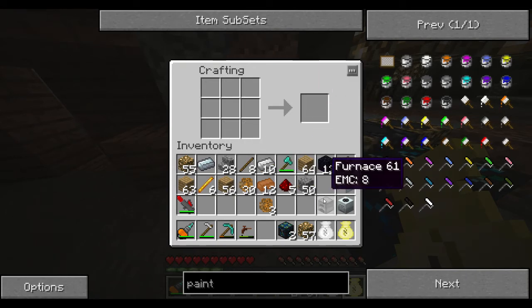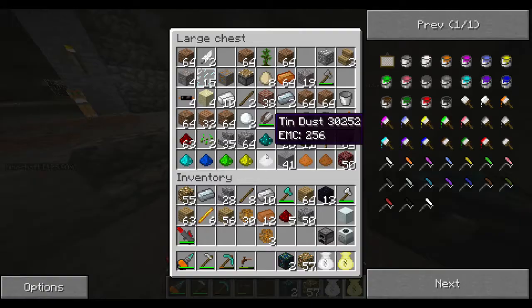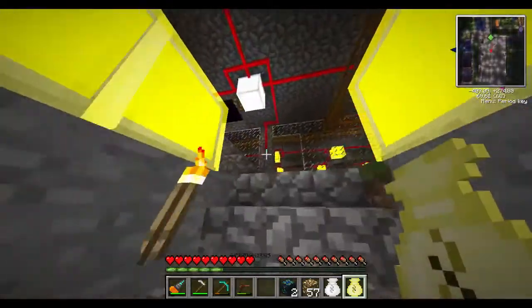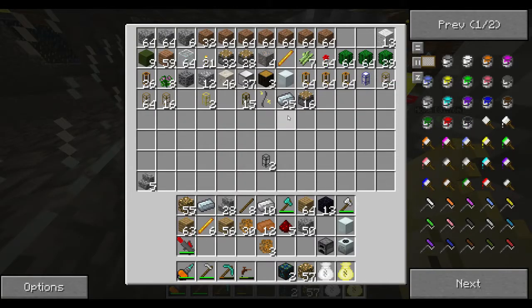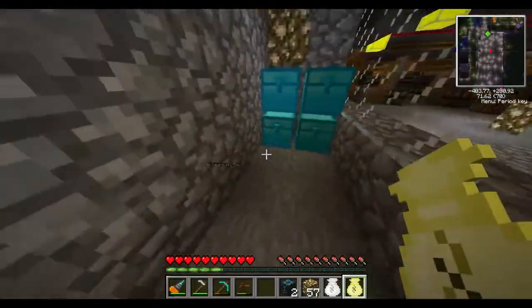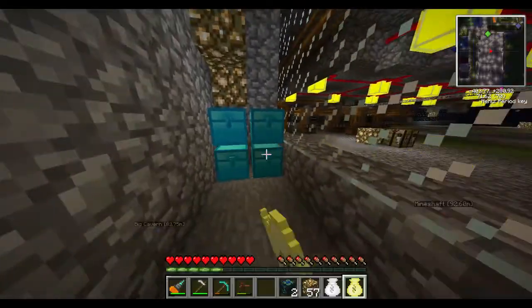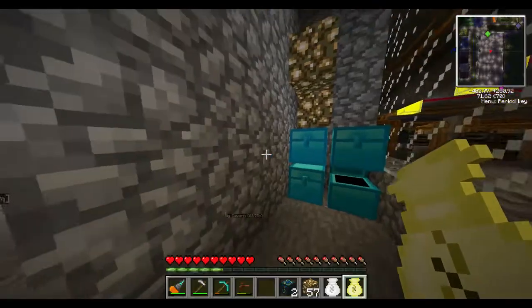The third thing we need is a little bit trickier — that's the RE battery. To make that we need tin. I've got some tin ore here. So of course you would just go mining and get some tin. Let me check if I've got a piece of tin anywhere. I've got machines all over the place here. We're going to go over to the big machines and get a piece of tin.